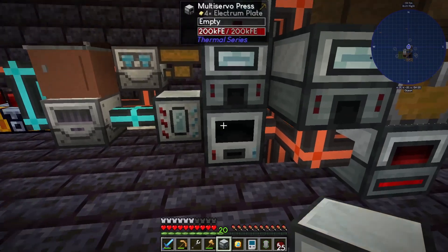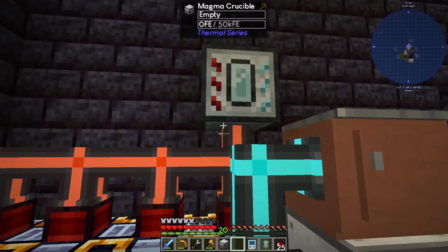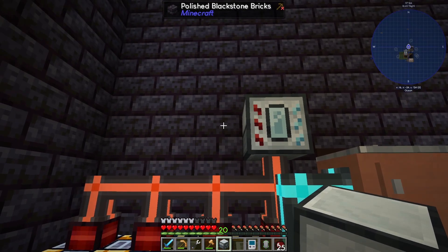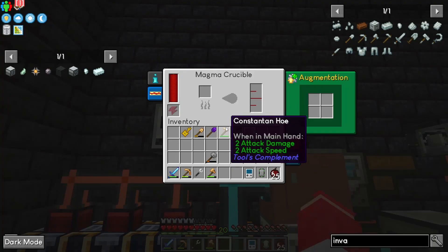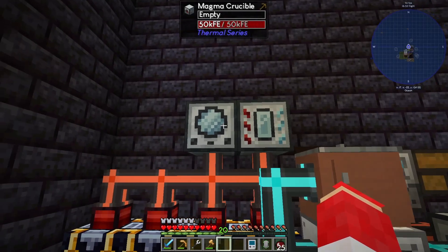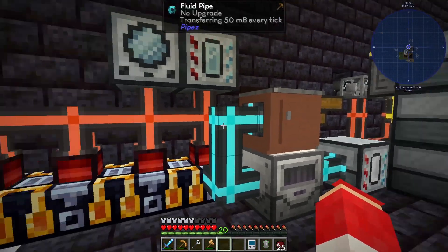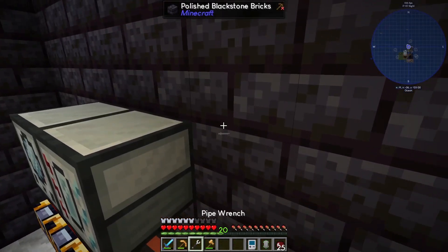We might put these right on top of our power for now. We need another redstone coil, need another machine frame, and then we should be able to make our magma crucible. So we can output this way, we're going to input from the back, and this we're going to input here, and output back. We'll have an input and output back there, and that'll get us our silicon automagically.